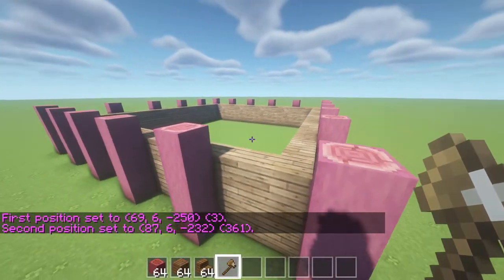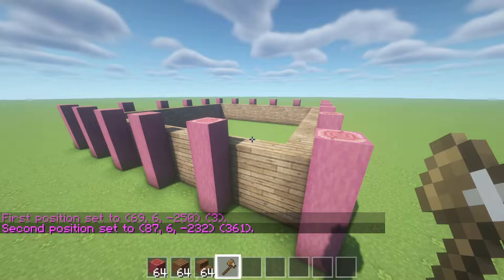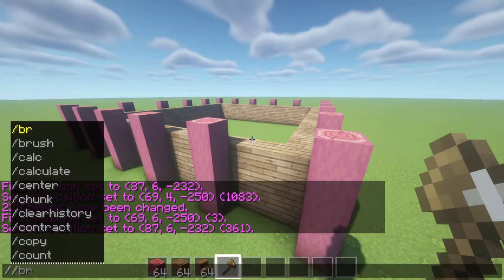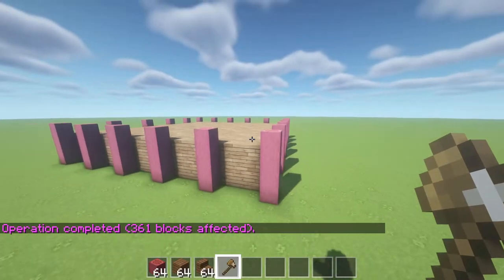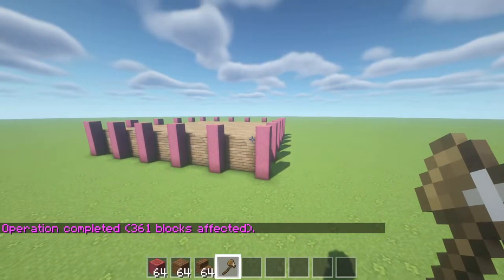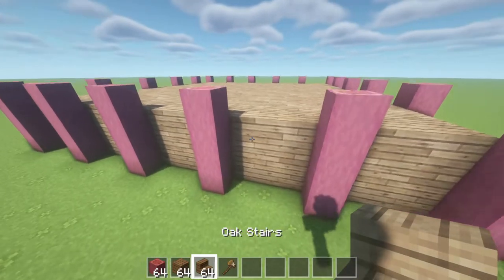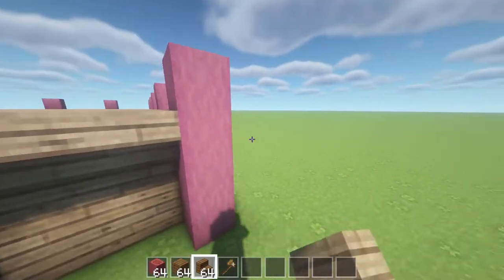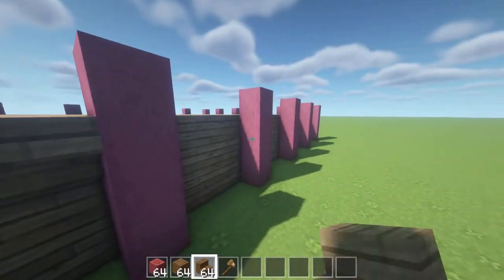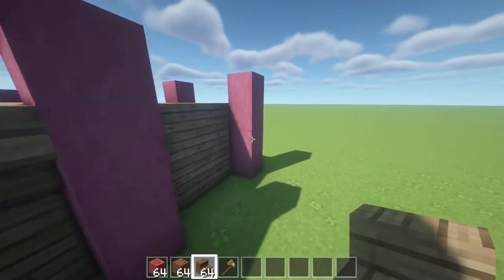And then you're going to want to fill that in — fill the top in with more oak planks. So I'm just going to use set five and it's going to make sort of like a ground level, and that's what our house is going to sit on top of. We're almost done with our foundation. The next thing you're going to want to do is fill all of your gaps in with upside down stairs, just like this, and it's going to create a sort of beveled edge.